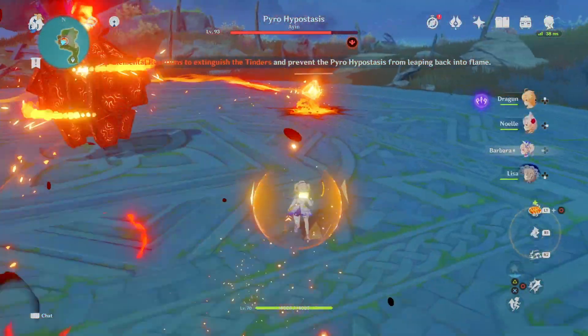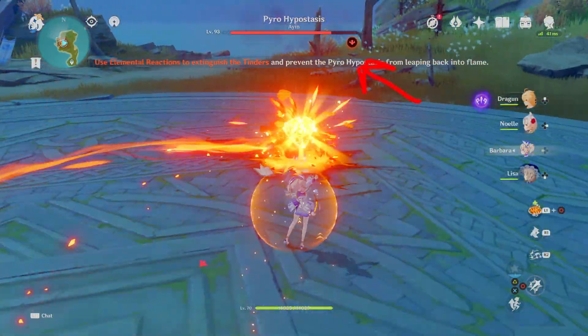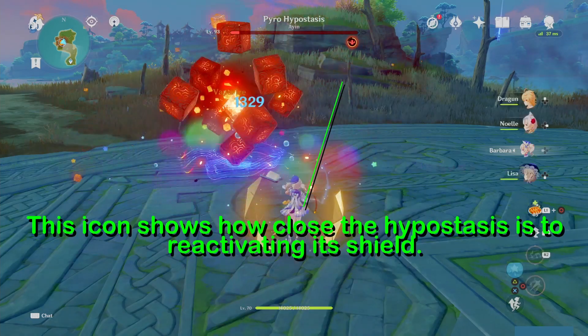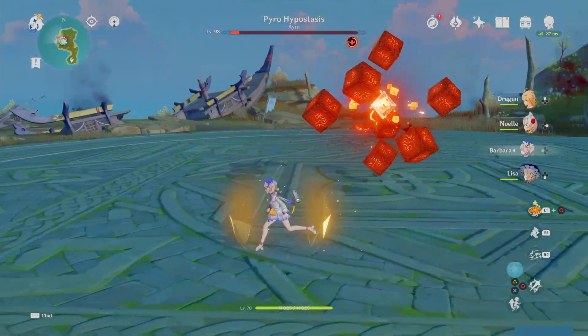The boss is going to run into the middle of the field to try to fire back up. All you'll have to do is hit these little things with one hit of water and they'll disappear. Other elements do affect them, but water is going to be the best. Be sure to hit all three, or he'll turn his fire shield back on.